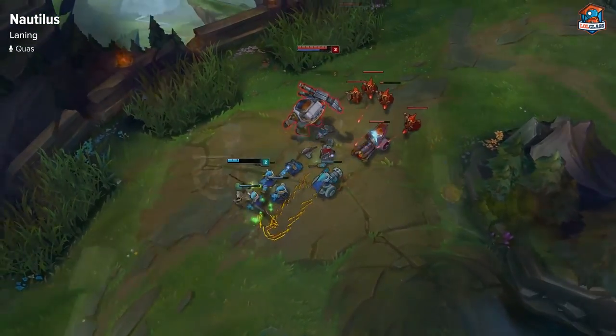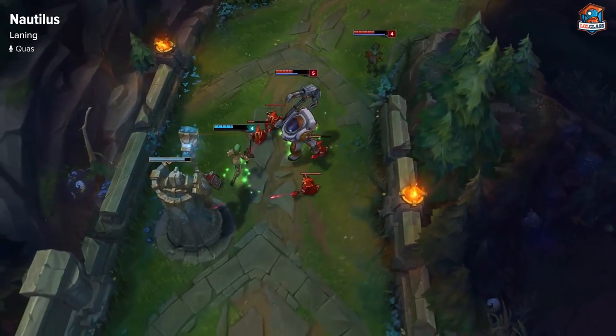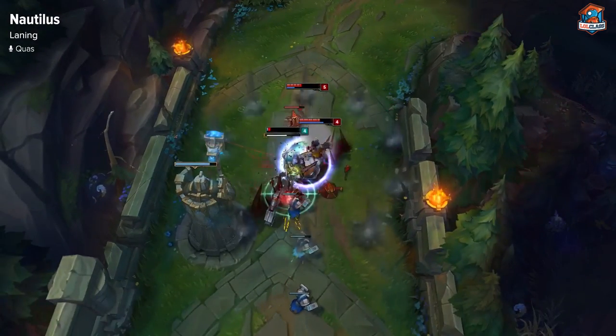Later on you can set up ganks if you want. You can freeze the lane and since you have an enormous amount of crowd control abilities you can definitely set up your jungler for an easy kill on the opponent in top lane.